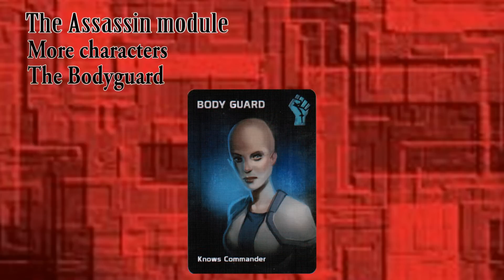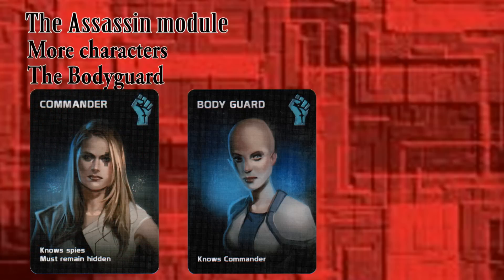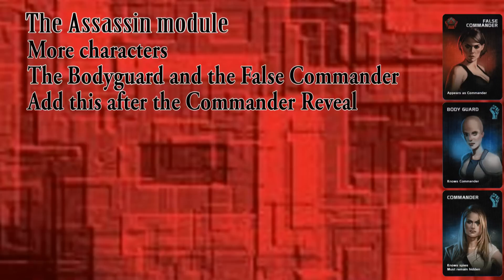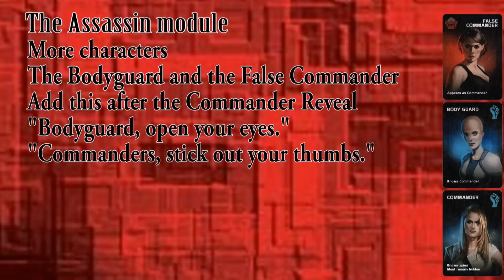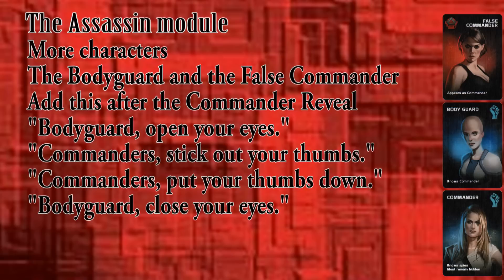The bodyguard's job is to protect the commander, and therefore she knows the identity of the Resistance commander — or at least she thought she did. When the false commander is also in the game, they both reveal themselves as the Resistance commander to the bodyguard. Add this to the script after the commander has closed her eyes: 'Bodyguard, open your eyes. Commanders, stick out your thumbs so that the bodyguard knows who you are. Commanders, put your thumbs down. Bodyguard, close your eyes.' And that's it for the Assassin module.